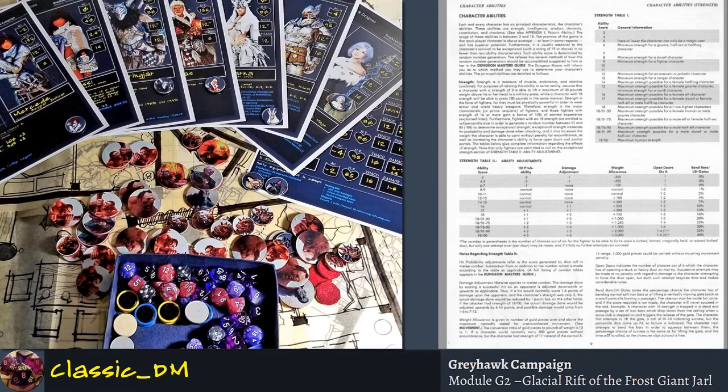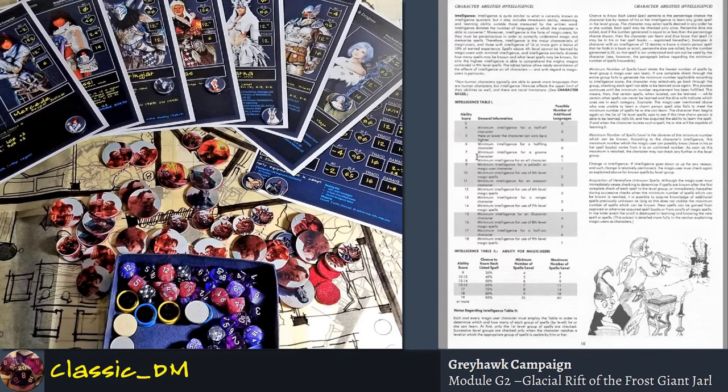The second table is intelligence. You're rolling 3d6 as the core method. Some people used to roll 4d6 and take the best three. Some people give you a pool of numbers — they take 18, multiply it times six, subtract 18, and give you a pool you can distribute. Like if you've ever played Baldur's Gate or Icewind Dale, those electronic games from Black Isle, a lot of times they allow you to just pick and choose the statistics yourself.